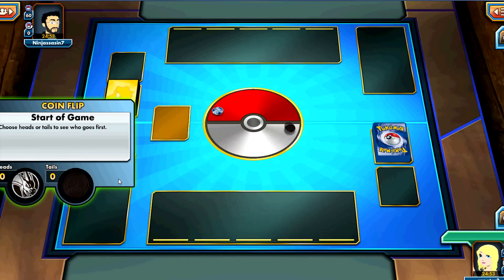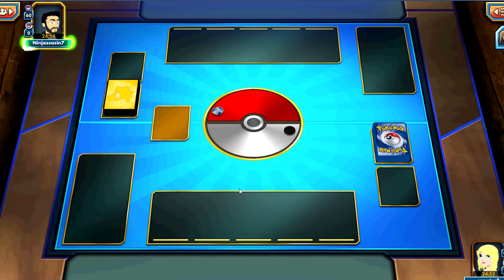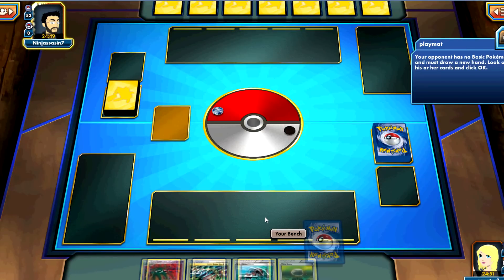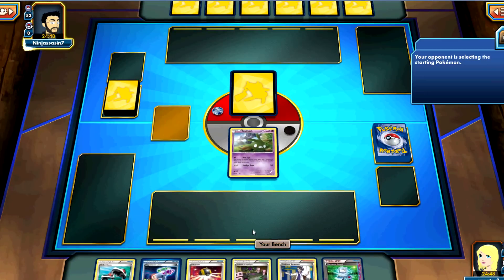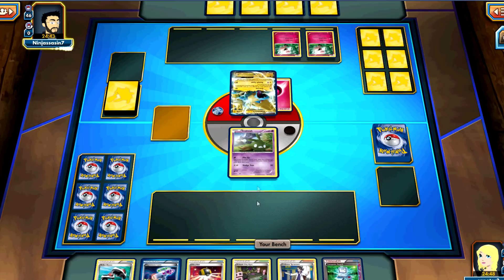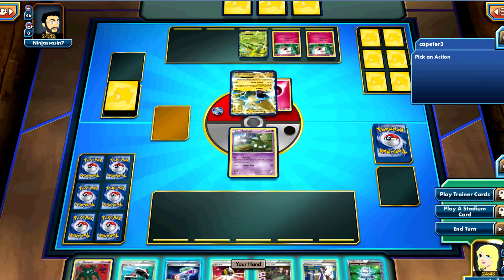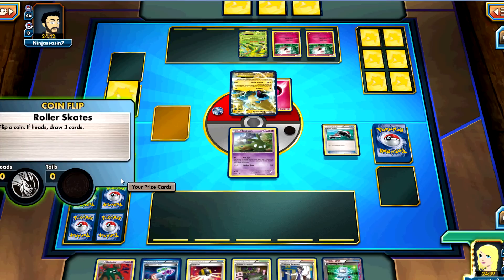We're back with another battle video. This is Seismitoad — let's just call it stupid Seismitoad. It's a cute little gimmick where the deck only plays five supporters. This game is going to go one of two ways: he's either going to get demolished or he's going to run through the guy in like five turns. It runs just five supporters — four Junipers, one Trump Card. Just four Roller Skates, no Bike. It's Seismitoad-Garbodor.